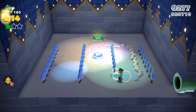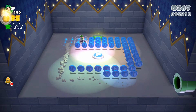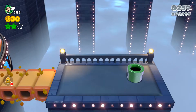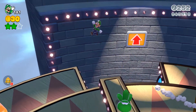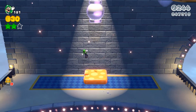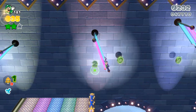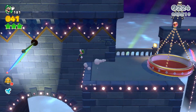Gotta get all the coins - I got all the coins, nice work! There's a stamp just chilling right there - that's a pretty easy stamp, you just grab it. There's Captain Toad over there with something for us. Gotta get these green coins real quick, then I'll head back to see what Captain Toad had.